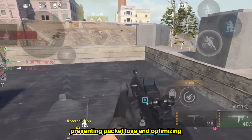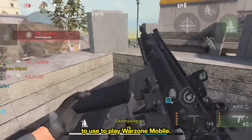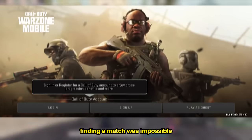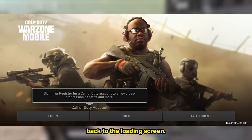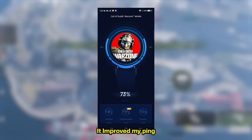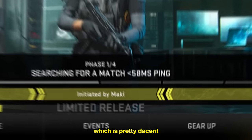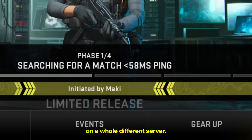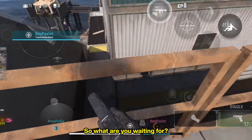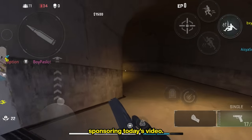It's simple — all you need is Gear Up Booster. Gear Up Booster helps you fight lag by lowering your latency, preventing packet loss, and optimizing your entire network connection, making it the perfect app to use to play Warzone Mobile. Without Gear Up Booster, finding a match was impossible and every attempt sent me back to the loading screen. All I had to do was open the app, choose which server I want to play on, and press boost. It improved my ping by 83%, lowering it down to 58 ping in Warzone Mobile, which is pretty decent considering I'm playing on a whole different server. Thanks to Gear Up Booster for sponsoring today's video.